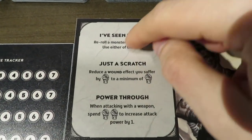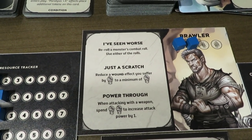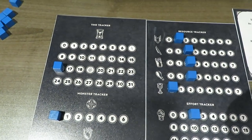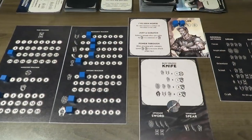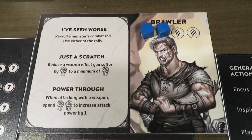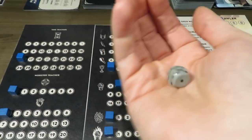The goblin gets to go and rolls a die for its combat action against me. I have a couple of things available: 'reduce a wound effect you suffer by one to a minimum of one.' The goblin got a three — that's a wound, I lose one small effort, knocking me down to one. I'm going to go ahead and use my Brawler's special ability 'I've seen worse' to reroll that, and I can choose from this roll and the previous three which one I want to keep. Hopefully something that doesn't hurt me in the effort department.